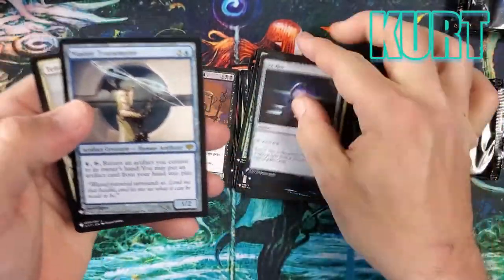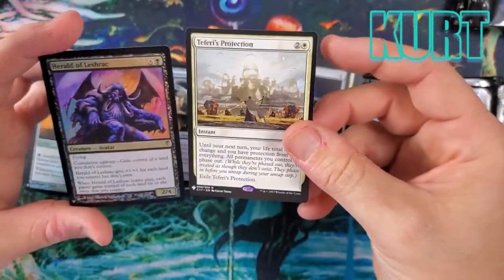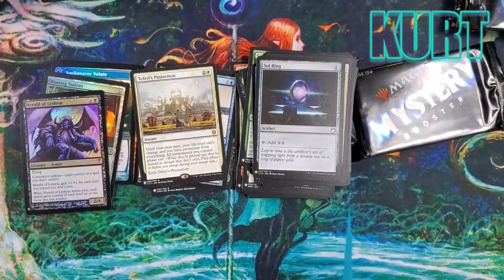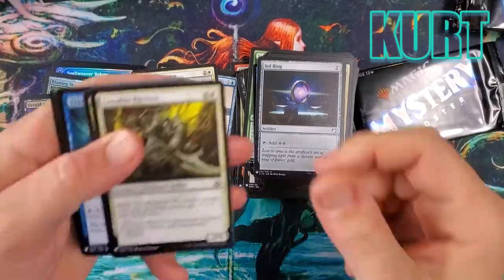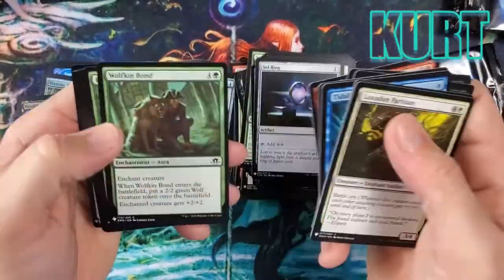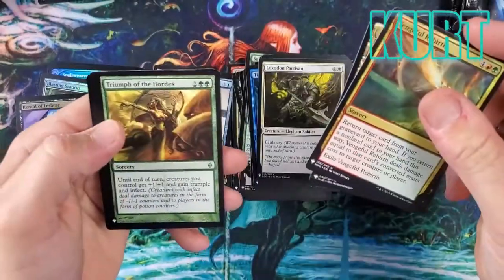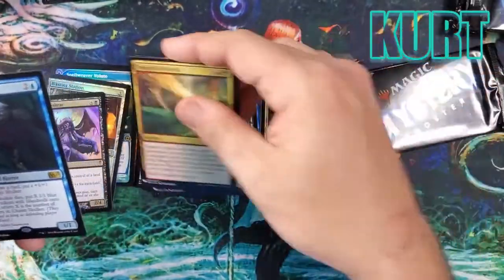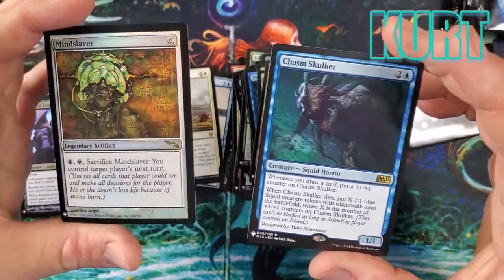Master Transmuter — really nice. Teferi's Protection — a big card! And a rare Coldsnap card in the foil. Teferi's Protection is one of the bigger cards in the set — that's a 30 to 40 dollar card. Really nice, congrats man. You got your money back just on that card. These boxes hold value — they're up around 300 Canadian now. Chasm Skulker and Mindslaver — oh, got another one. Chasm Skulker is like a four or five dollar card, and Mindslaver in the foil!